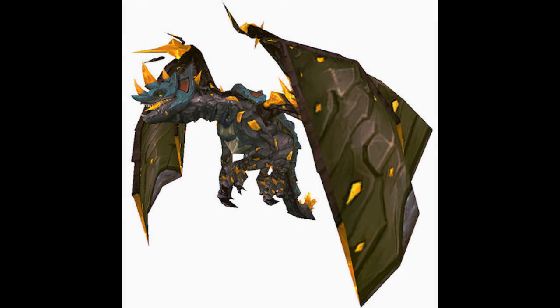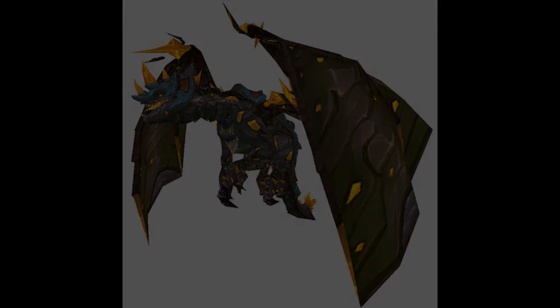Starting off with alchemy, there's only one mount for this one, which is the Sandstone Drake. This is obtained from the Vial of the Sands, whose recipe is rarely obtained in Canopic Jars gathered via Tolvir archaeology. The recipe is bound to the player once found, meaning you will not only need high alchemy but also advanced archaeology in order to craft this mount.